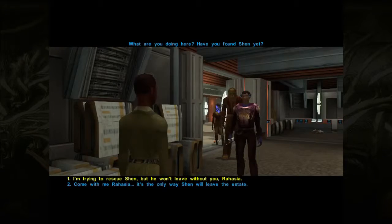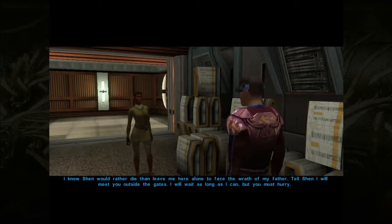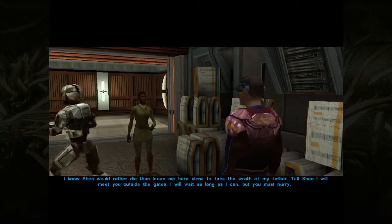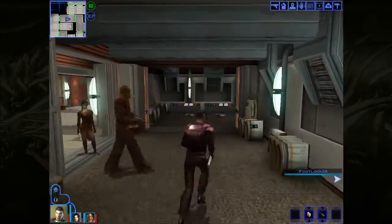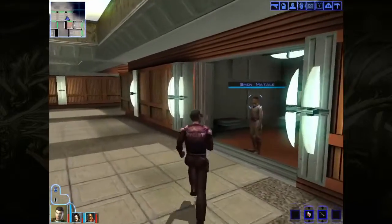'What are you doing here? Have you found Shen yet?' I'm trying to rescue Shen, but he won't leave without you, Rahasia. 'Shen can be so stubborn sometimes. If one of the security droids sees me wandering the halls, father will get suspicious. I can't risk it. But I know Shen would rather die than leave me here alone to face the wrath of my father. Tell Shen I will meet you outside the gates. I will wait as long as I can, but you must hurry.' Okay, we have a plan then. So Shen was back here in this little red room.